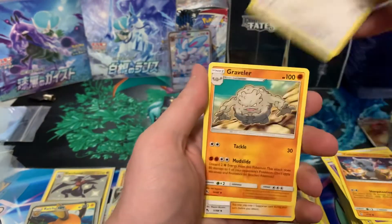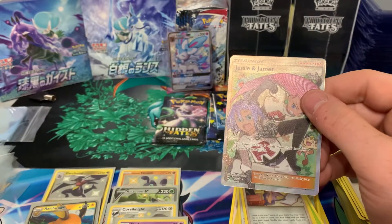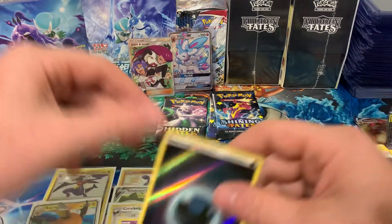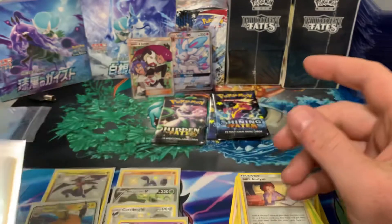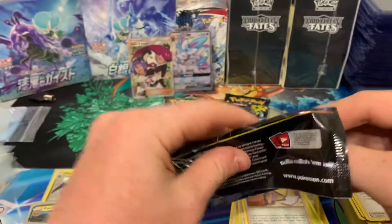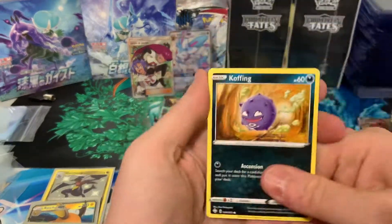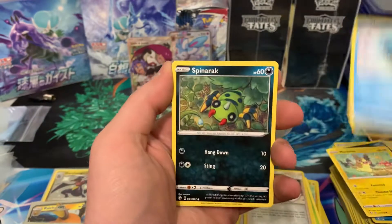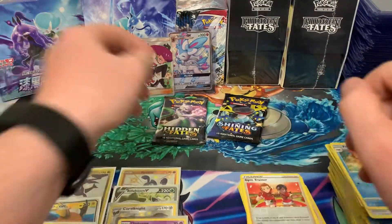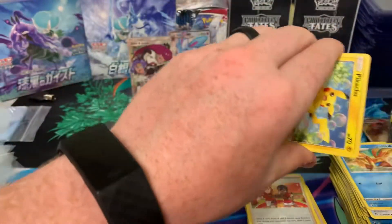Charmander, Voltorb, Koffing, Ekans, Cubone, energy, Chansey, Graveler, Giovanni, dark energy — and a full art Jesse & James! That's about a $15 card, pretty nice, along with the energy. So that's five hits and two holo energies — a pretty good ETB. Last pack of Shining Fates — hit five hits which is about average. Koffing, Morpeko, Horsea, Phanpy, Relic energy, trainer, Shellos, Float Stone, trainer, and a Frosmoth — nothing there.